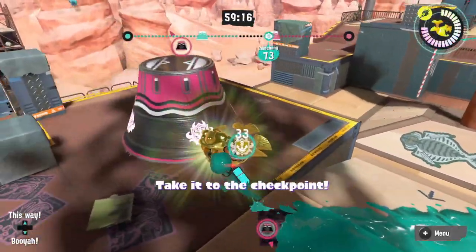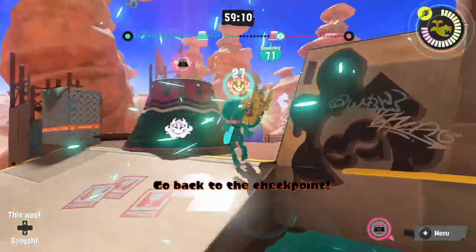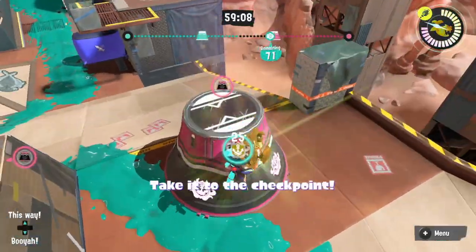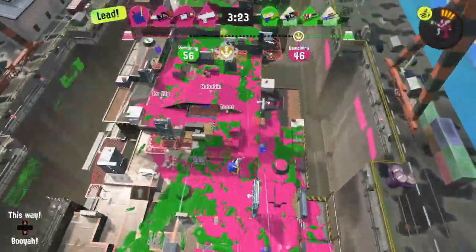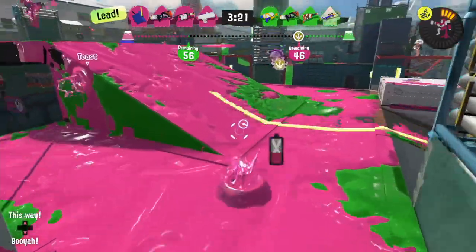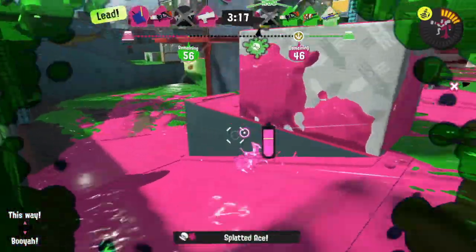Also, when choosing which checkpoint to push, you only need to consider which one looks easier to reach based on the map and what your opponents are doing, since these pairs of checkpoints will always share the same score value. This means that whenever you have to pick between two of them, there's no inherent score advantage that makes one better than the other. Look at what's going on currently, decide which checkpoint looks the most comfortable to go for, and then play from there.